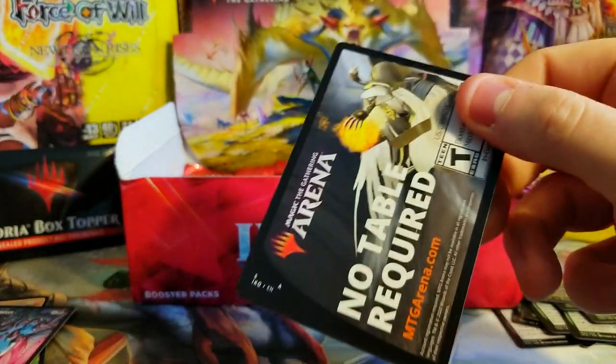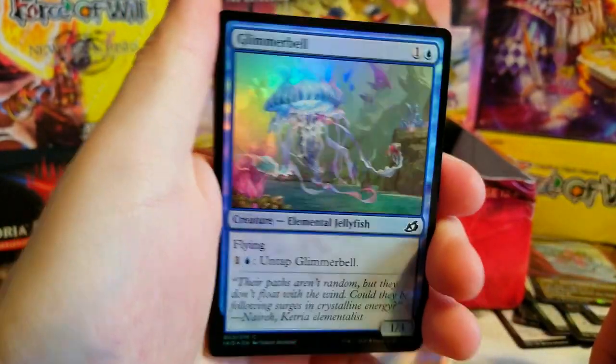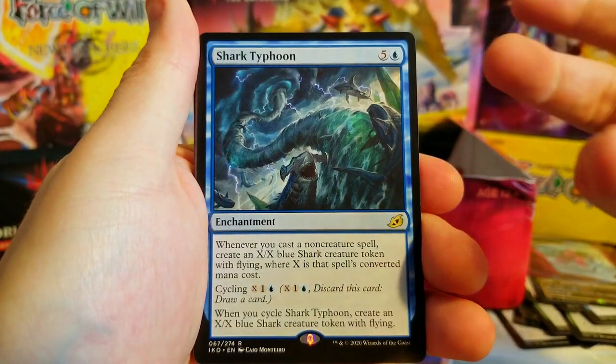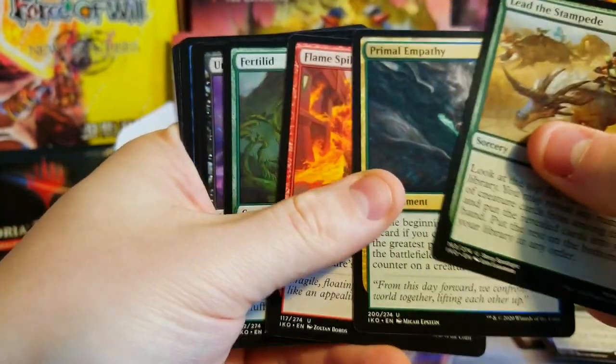I may not catch all the uncommons but if there's some that I know are worth value I'll toss them in there. A nice foil Glimmer Bel — very nice, looks nice. Shark Typhoon — decent card, but I think the regular version doesn't go for a whole lot.